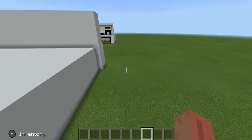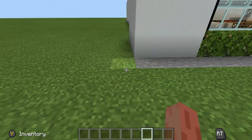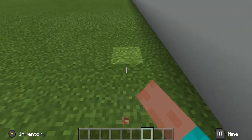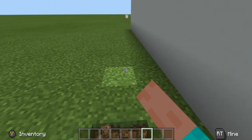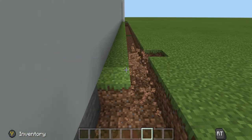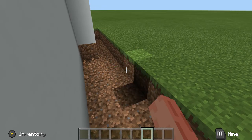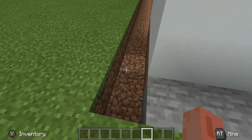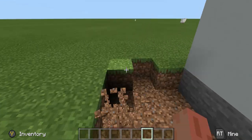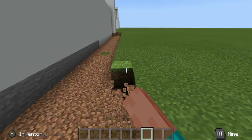So the supercharger is going to be right over here. First things first, we have to basically cut all this grass out and fill it up with black concrete. What I like to do is make it go along right here, and we're just going to cut this out — I think we're going to do about 10 blocks. I'm on the fifth one right now.